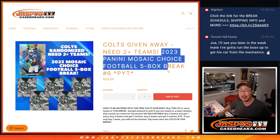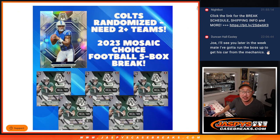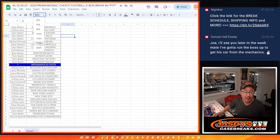Hi everyone, Joe for JaspiesCaseBreaks.com coming at you with 2023 Panini Mosaic Football Choice Edition. Just five quick little boxes. This is Pick Your Team number six. If you get at least two teams, you got a chance at the Colts if you follow the instructions right here. Big thanks to this group for getting into it.